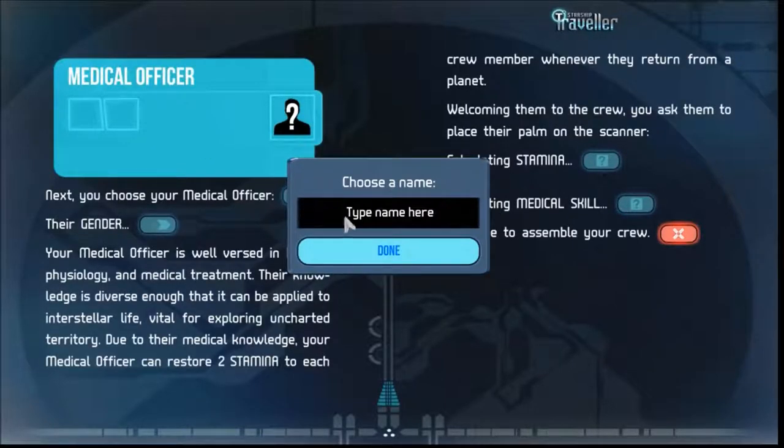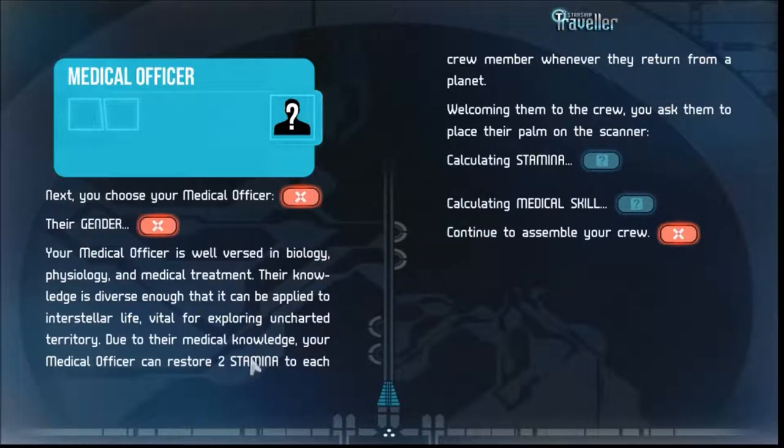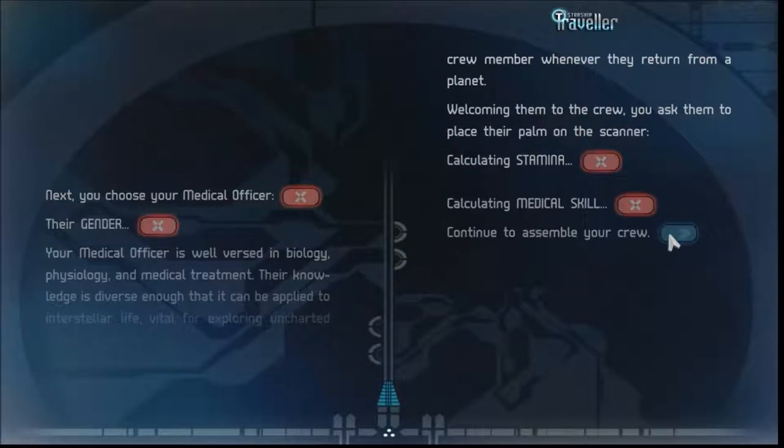The medical officer — who's my medical officer going to be? I spelled Catherine wrong. I'm not going to name them entirely off real people. Their female med officer. She can restore two stamina to each crew member. What's her stamina? Whoa! Why are my crew better than me? I'm going to stay on the ship. Calculate medical skill — alright, she's decent, I guess.